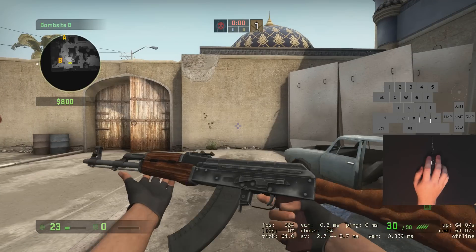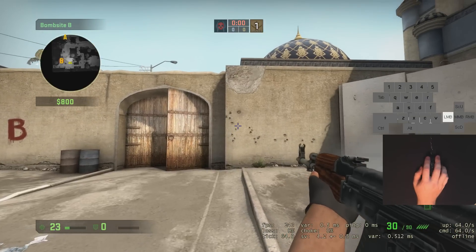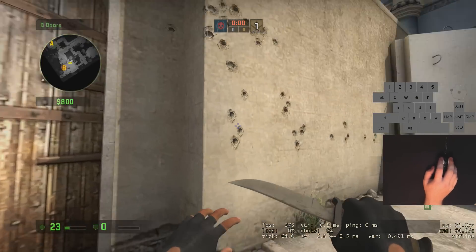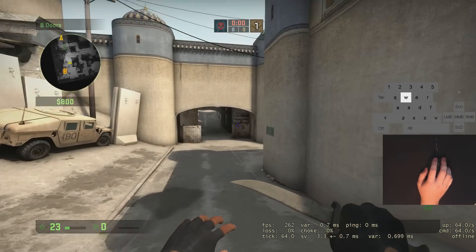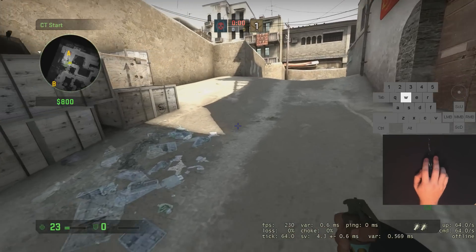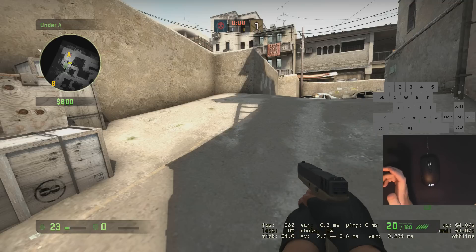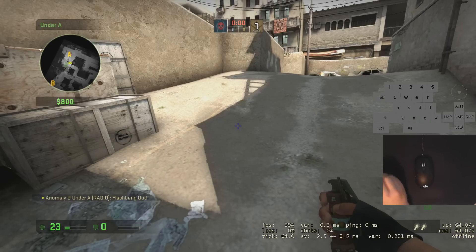Especially if you're new, practice your spray. With the AK you probably shouldn't spray too much, but getting an idea of what the recoil does is a great start. If you don't try to account for the recoil, you can see it makes a shape like a T or a seven. What you want to do is go the opposite direction — it went up then left then right, so you compensate down then right then left. That just takes time. I still prefer to double-tap or triple-tap with the AK. Tons of deathmatch will go a long way too.